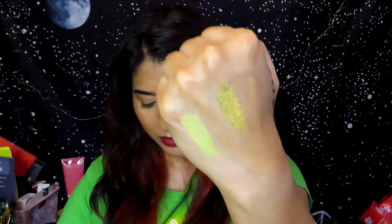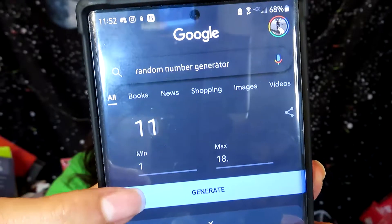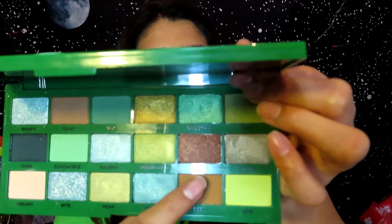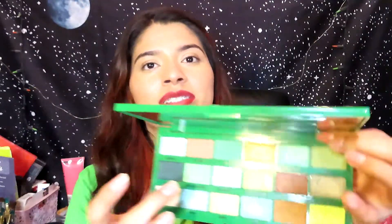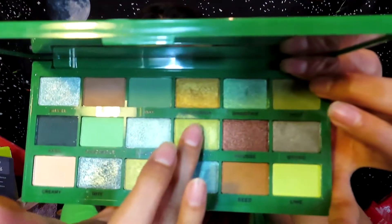Now 1 through 18 for the Avocado palette — I got 17, 2, and 10. Seventeen is Seed, a brown one. Two is Toast, another brown. Ten is Green Gold, a green shade.